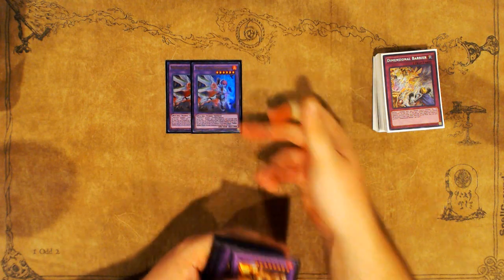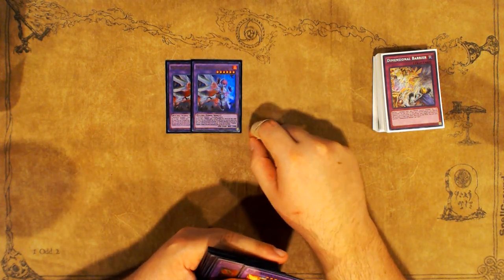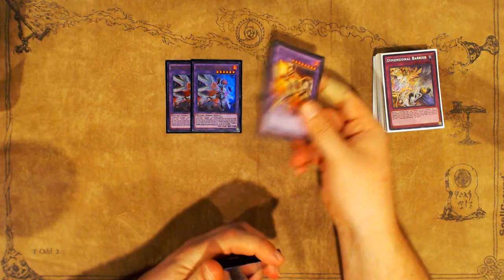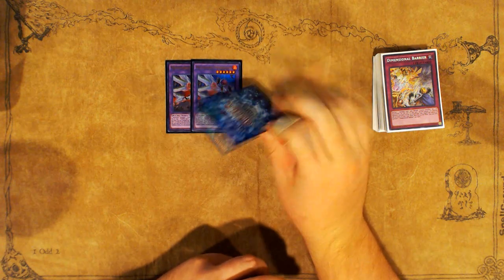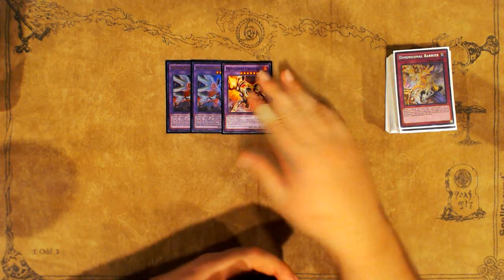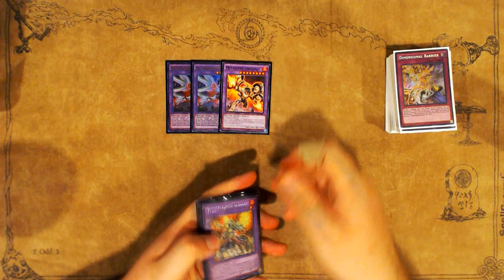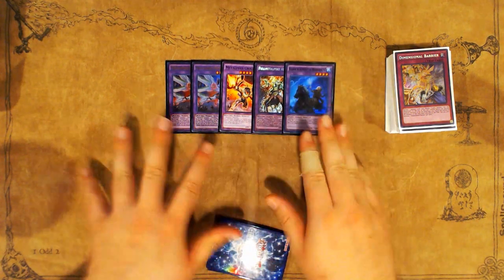For the extra deck: two copies of Metal Foes Mithrilium — I never really missed the third. One Metal Foes Orihawk, one Full Metal Foes Alkahest, and one Norden which is only summonable via Fusion Substitute. Alkahest is really cool, especially when you're doing your first turn Zoo plays. You usually fuse with Metal Foes Fusion into Orihawk and have the Quick-Play fusion set, so you can Full Metal Foes Fuse on your opponent's turn — Orihawk pops a card and Alkahest gets to absorb another one.